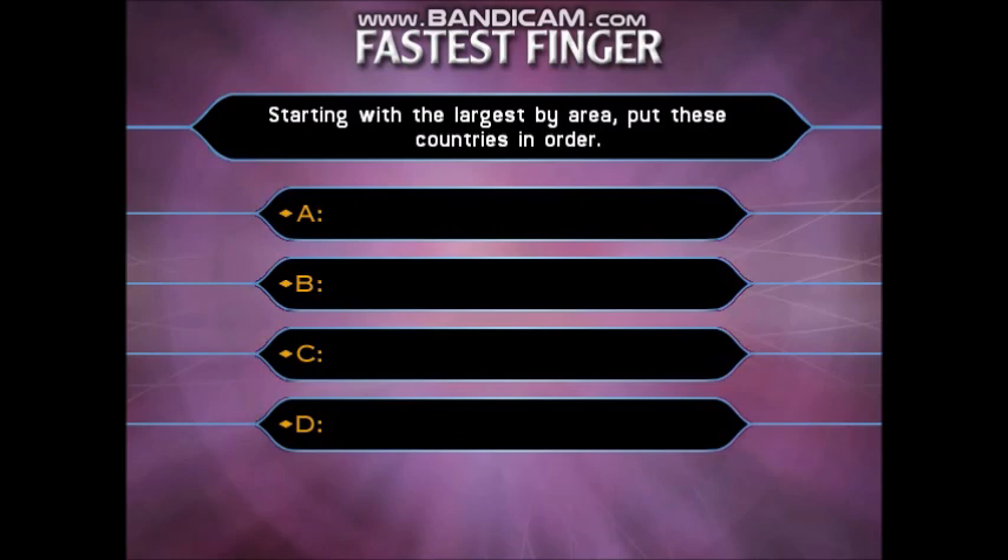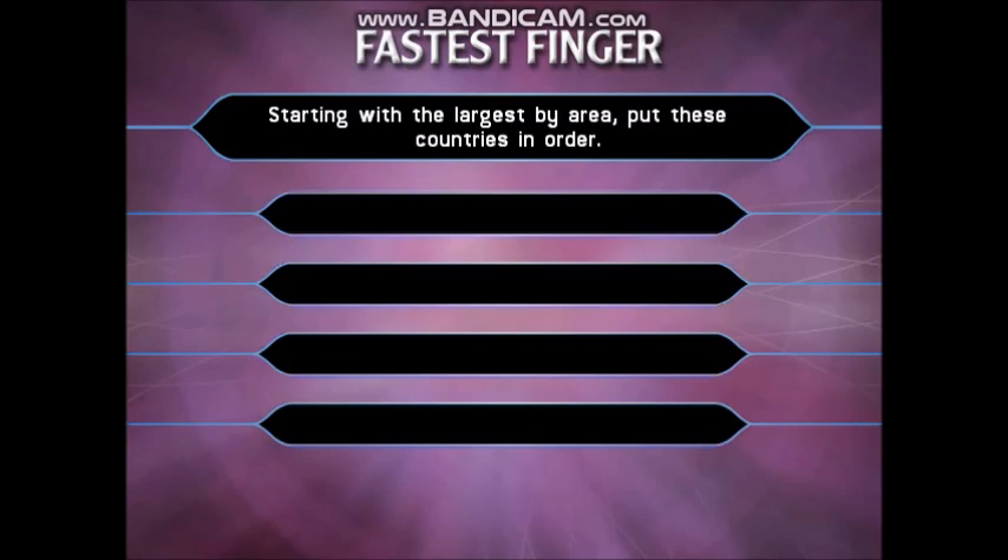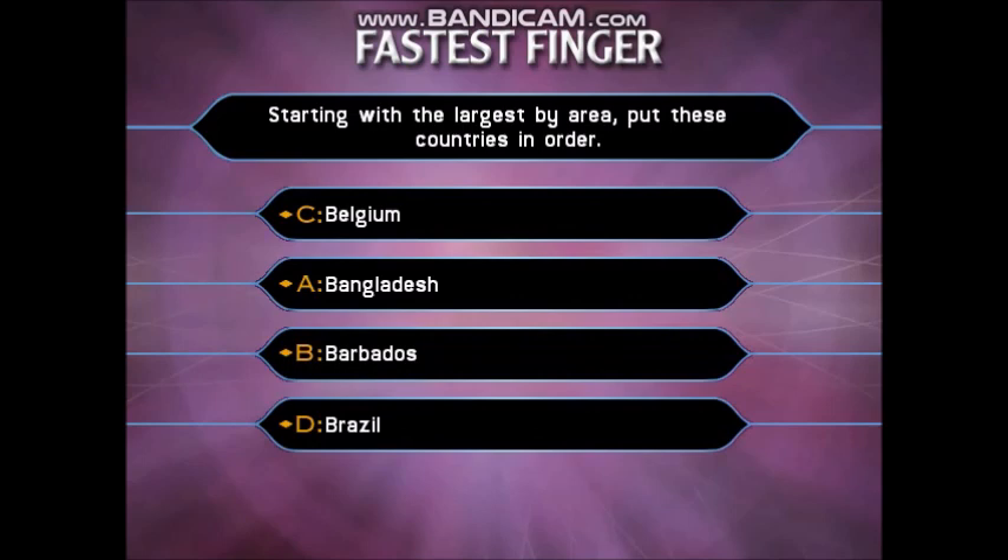Let's play Fastest Finger First. Starting with the largest by area, put these countries in order. You've all missed the correct answer. Let's play again. Starting with the largest by area, put these countries in order: Bangladesh, Barbados, Belgium, Brazil.